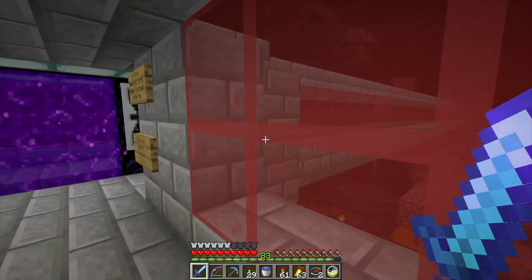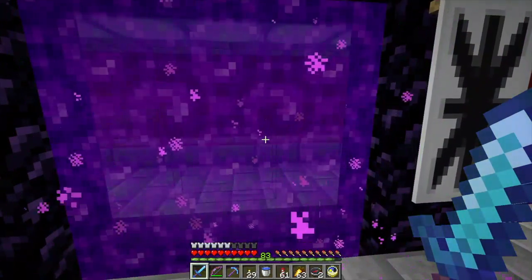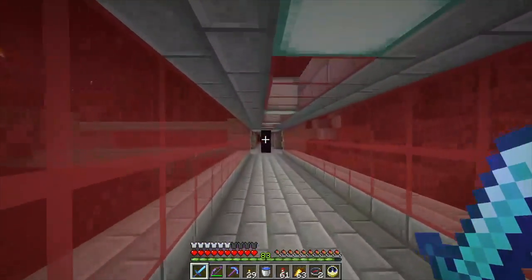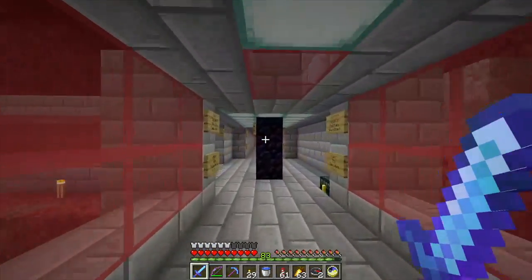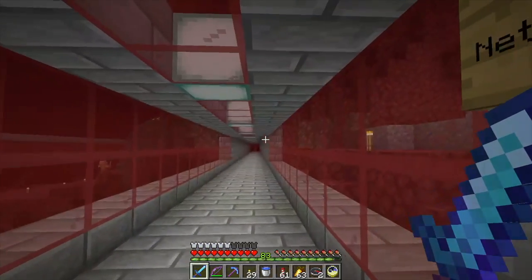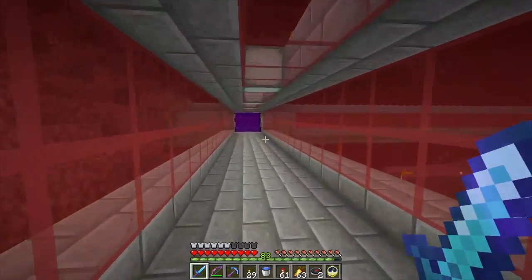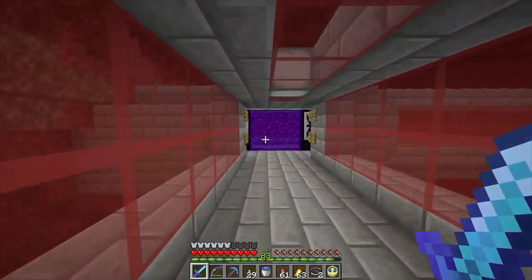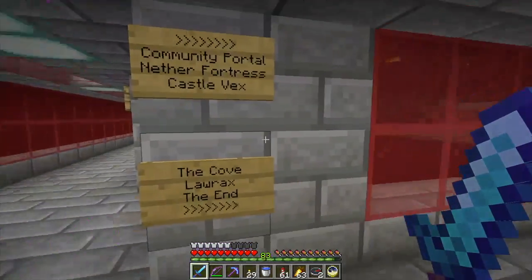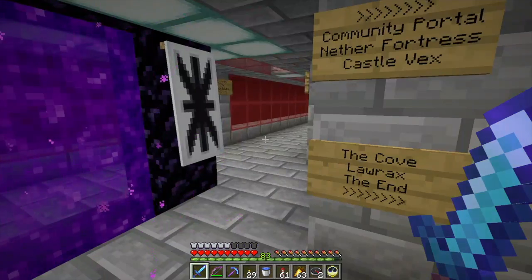So last time we left off in the nether, near the central nether hub. I consider this the first nether portal in the nether - it happened to come up in a spot on this cliff area next to the nether fortress. Then when it came time to figure out a portal to my base, it happened to be over here. Since I laid out the whole nether hub, this in my brain is kind of the center of it all, even if it's not necessarily true.